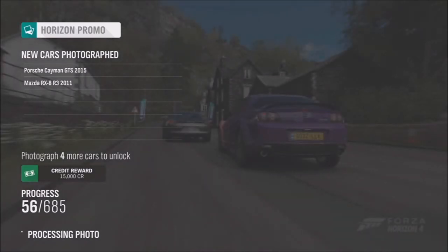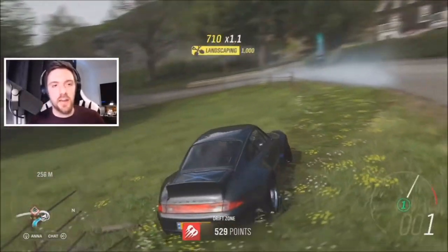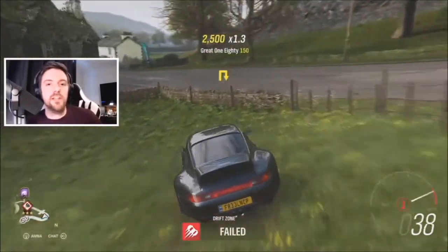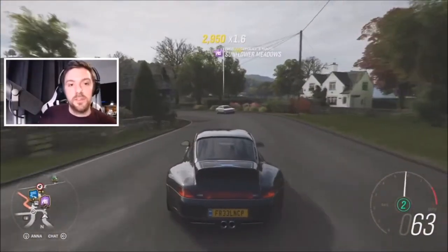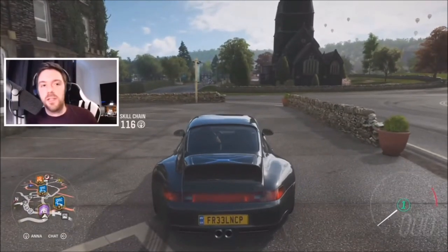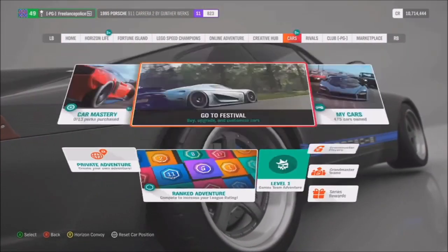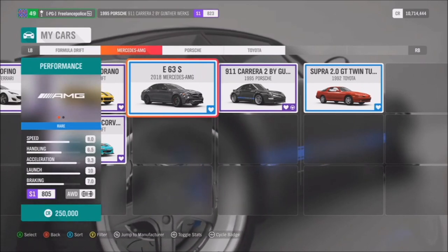They really know how to build in demand through scarcity — huge barriers to entry and only 25 ever made. Despite the very German-sounding name, they're actually based in California, a US-based company. There's a great YouTube series where they take you through building one of these, showing the original car being stripped down and all the new parts built out of carbon fiber. Definitely worth a look — it's a really, really cool car. The Porsche Gunther Works 400R is unlocked by photographing 200 cars in Horizon Promo.